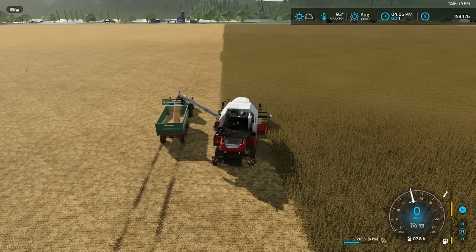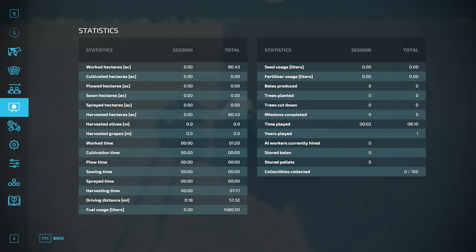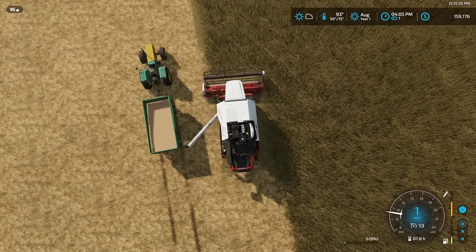Looks like our combine is a little low on fuel, which blows my mind because I filled it up twice. We've used 1,480 liters of fuel total so far in order to harvest about 80 acres. That's crazy. We've driven 57 miles in the field. Well, I guess it's time to keep driving more miles.